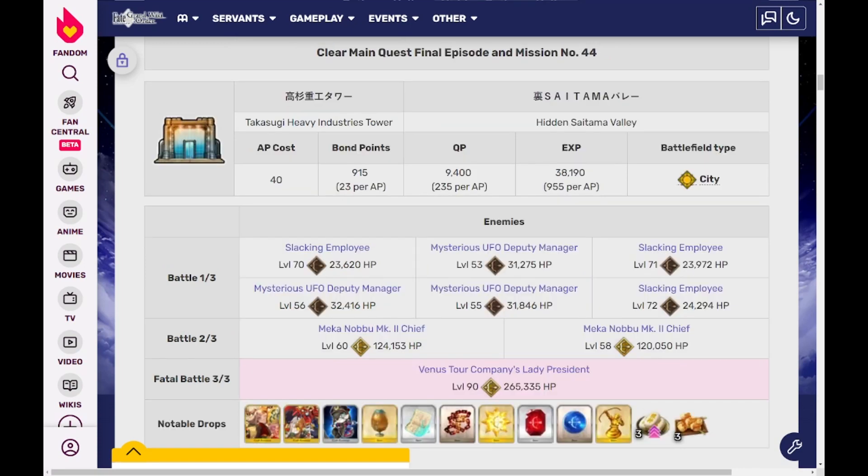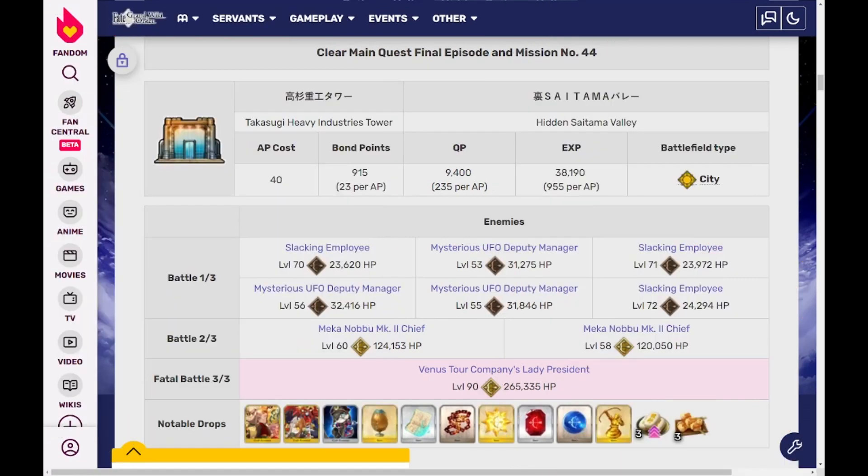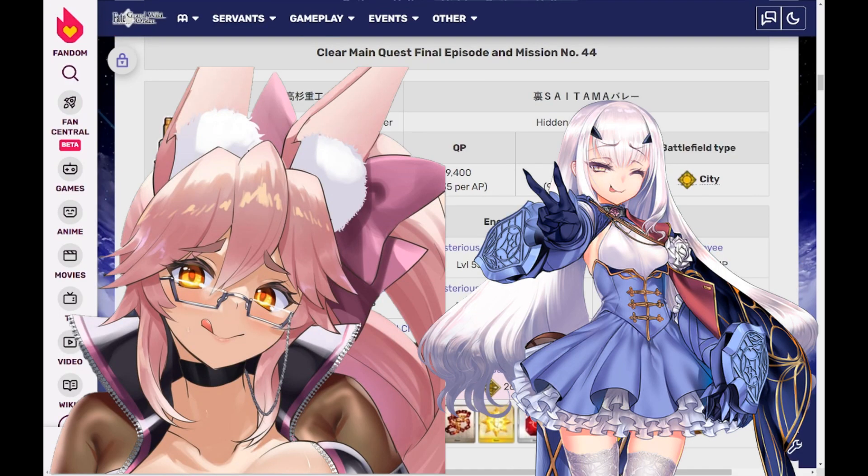Finally, the last gold node will have 6 archer enemies at wave 1, 2 at wave 2, and a single archer at wave 3, with 265k HP. This one, in my opinion, is possible to arts loop with ease if you manage your NP gauge resources well. Although irregular waves and archer enemies scream: use Malusine.